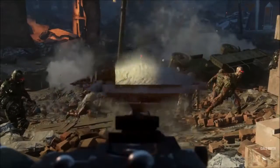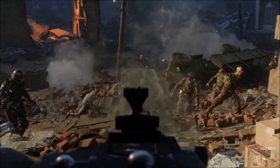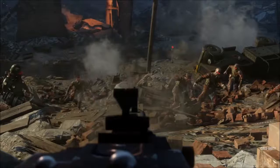Number two is the MG42 returning! In the very old Call of Duty: World at War, there was a weapon called the MG42, and they actually showcased it in the new Stalingrad trailer. It could be a turret — it stays in one spot, you pay a certain amount of points, and then you use it to demolish zombies.